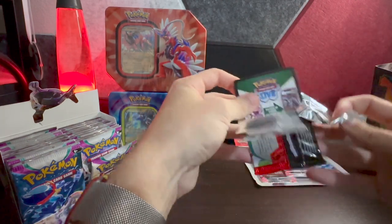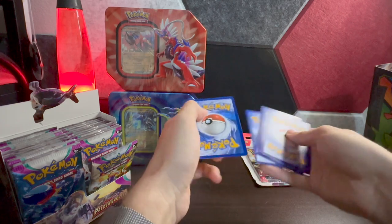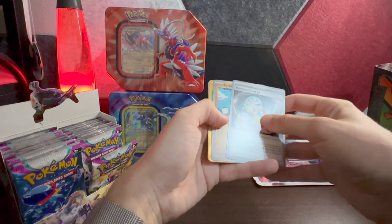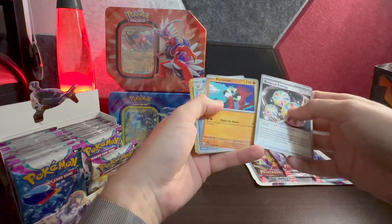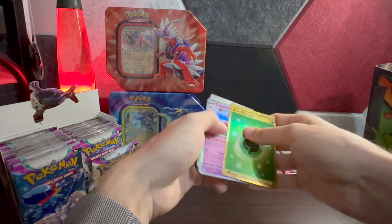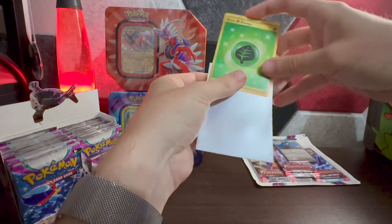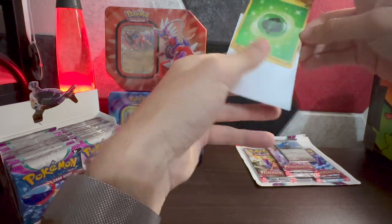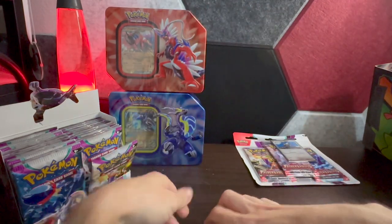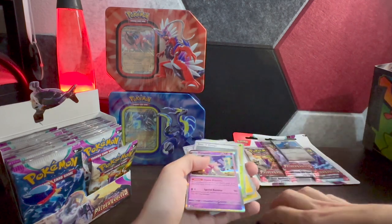We're on a mission — don't want to take everyone's time all day. Let's see, and oh — we have a gold card! It's gonna be so cool. Baxcalibur and a gold secret rare basic energy — very cool! I haven't pulled too many of these gold energy cards. Then sleeved up, Tinkaton, basic energy, Shinx. Spidops — nice.